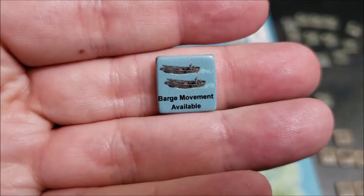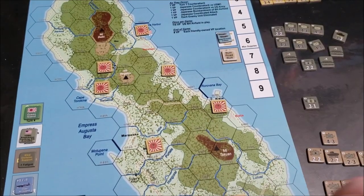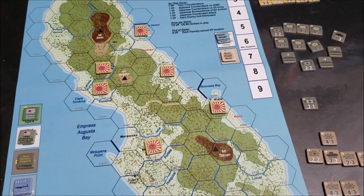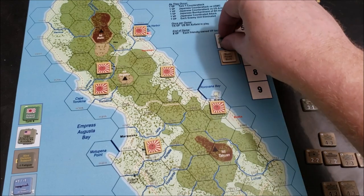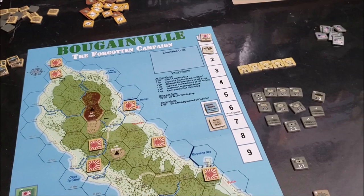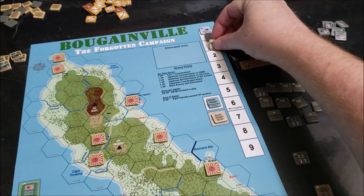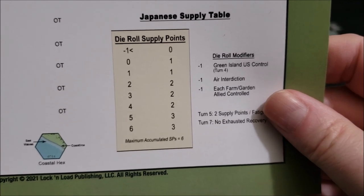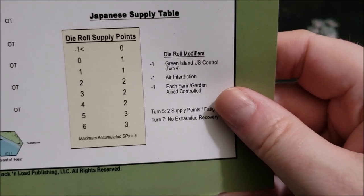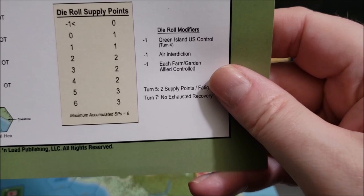There's also barge movement for the Japanese player. Once per turn, they can take a unit at a port — be it Kita, Buin, Numa Numa, or Buis up north — and automatically move it to any other port. And then you've got the victory point and supply chart. The Japanese start off with one supply point stockpile, and every turn they get to roll a D6 with a few modifiers.